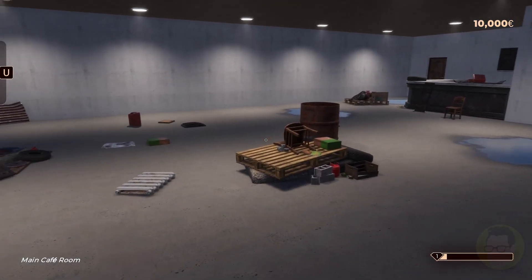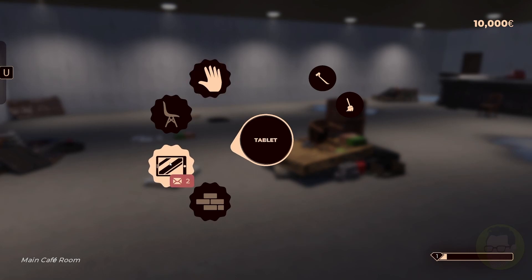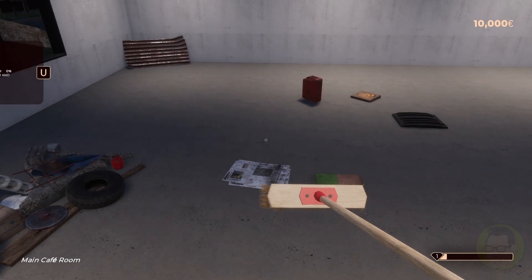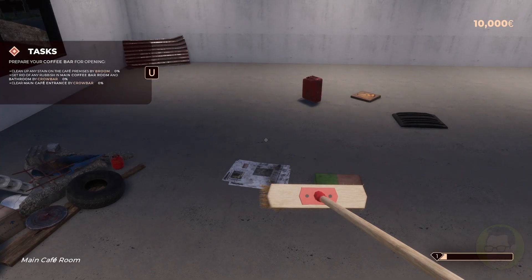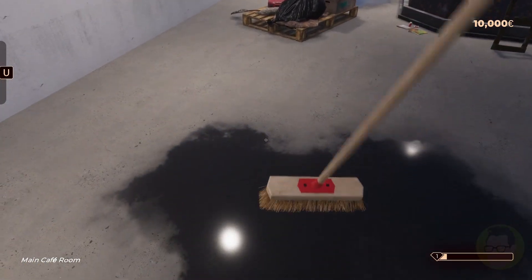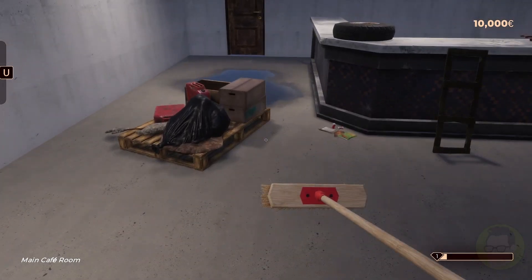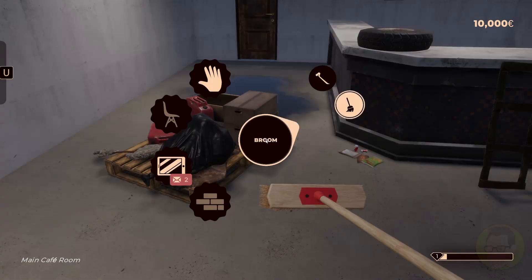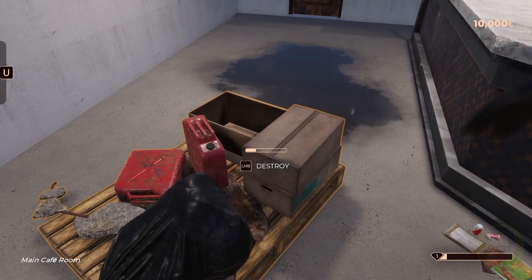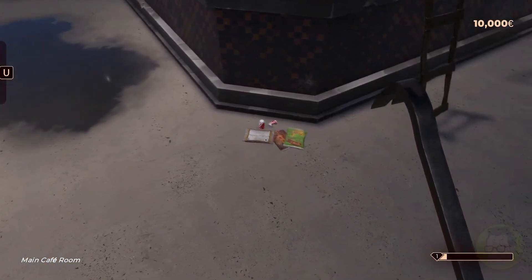Let's open this up. How to use the pie menu - use Tab to launch the pie menu and select tools or apps. Let's do some cleaning first. It says clean up any of the stains with the broom, get rid of the rubbish in the main coffee bar room and bathroom by crowbar. It looks like you need the crowbar to remove this stuff.